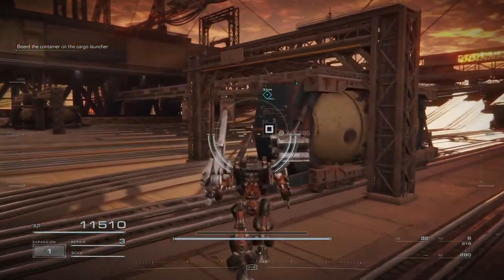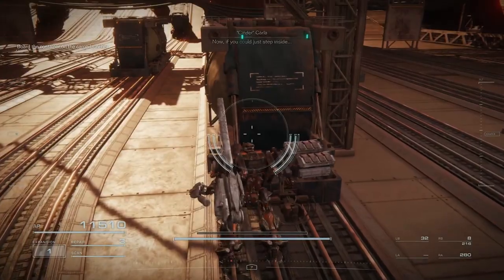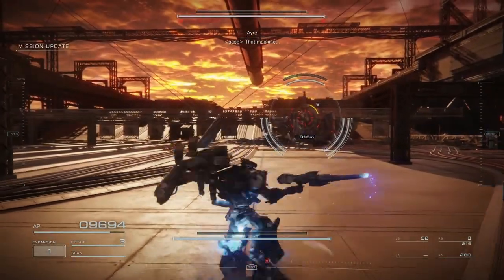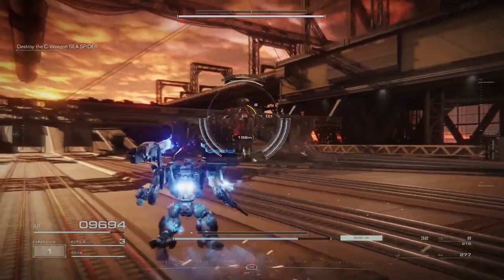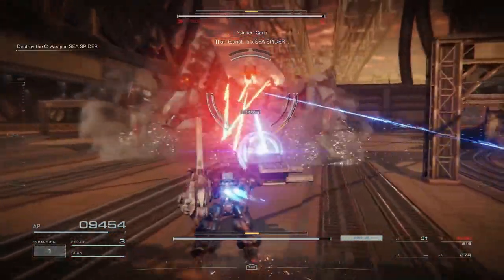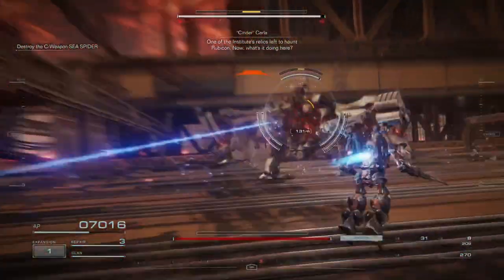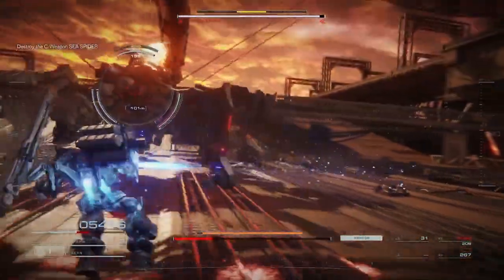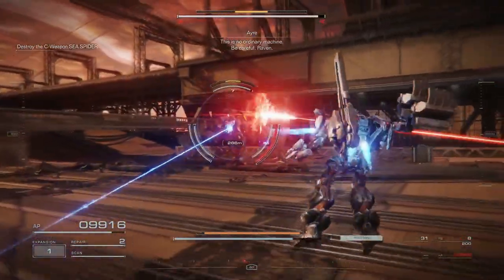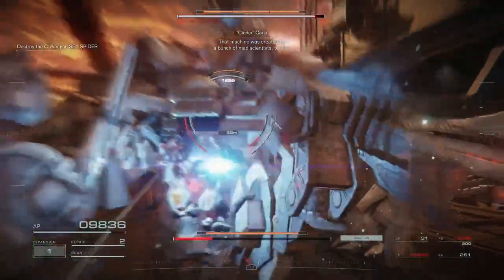I've already died enough times just trying to get to this stupid thing. Now, if you could just step inside. Wait — enemy detected. That machine is big. Great, found a sea weapon. That tourist is a sea spider, one of the Institute's relics left to haunt Rubicon. Now what's it doing here? Those lasers are tearing me apart. A coral response from the generator — this is no ordinary machine. Be careful, Raven. That machine was created by a bunch of mad scientists, tourist.